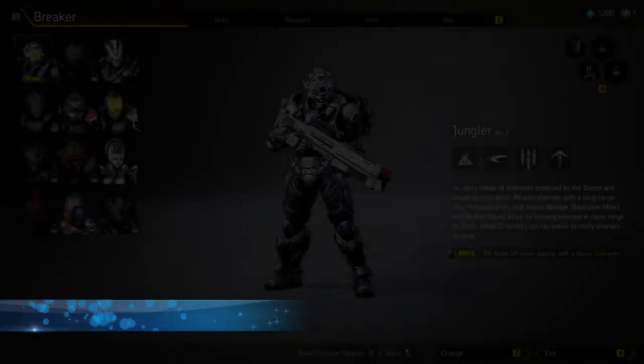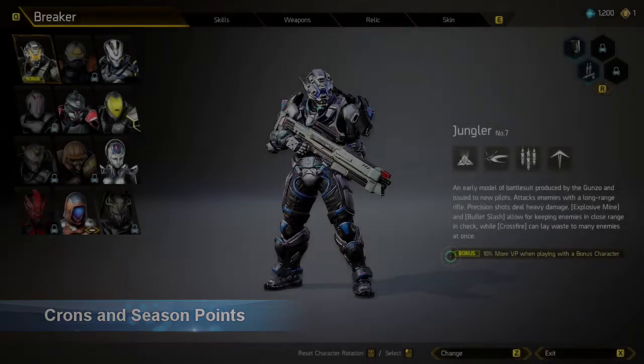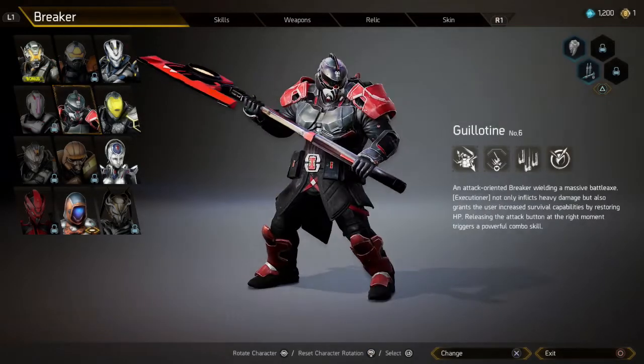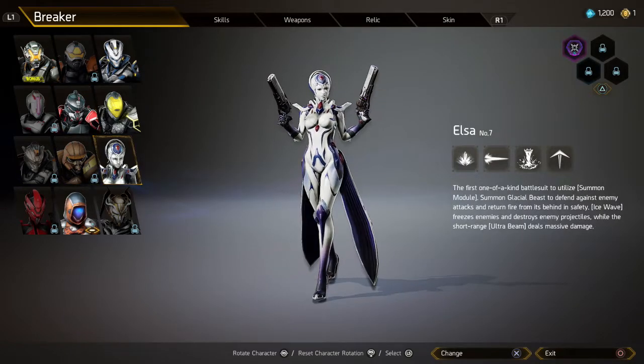When you start the game Anvil you will have access to three different breakers. The first one is Jungler, which is located in the upper left corner of the screen. Next you have Guillotine, which is a hand-to-hand melee character, and then finally you have access to Elsa.